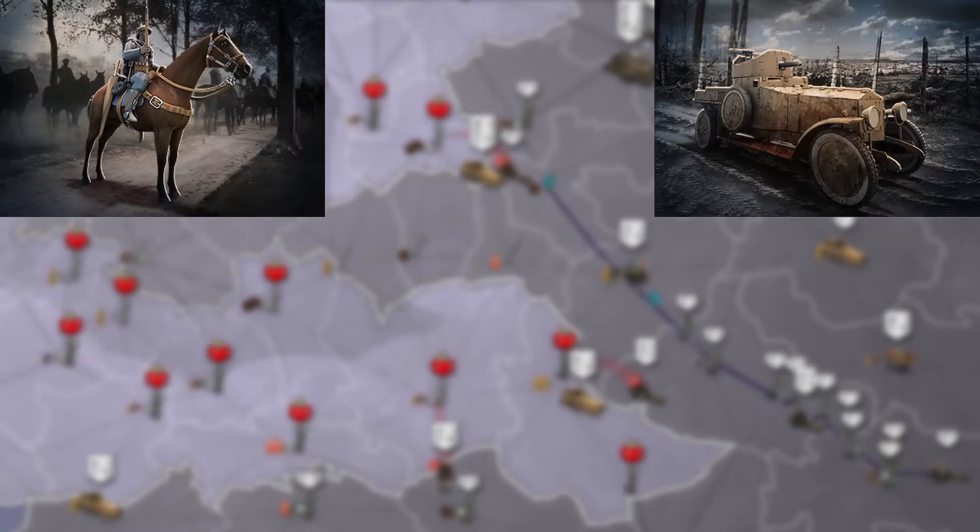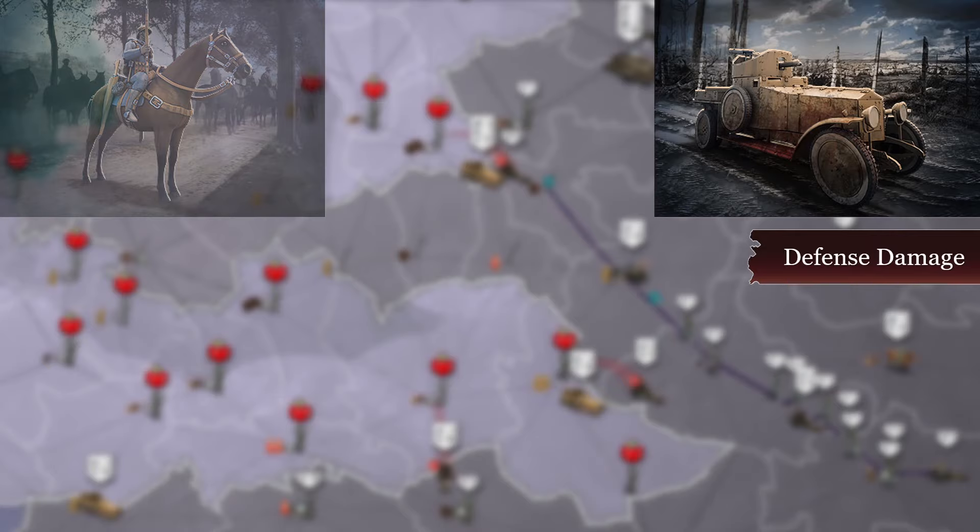Cavalry and armored cars are the fastest land units in the game and the first ones you can produce. There are two key differences between them. The first is their strengths: armored cars have twice as much defensive damage as infantry, using their defensive stats when standing idle in a province or on the road. When engaged in combat and instructed to move or attack, they will use their offensive stats as well. While attacking back will kill the enemy sooner, your armored cars will die faster since their offensive stats are quite low.